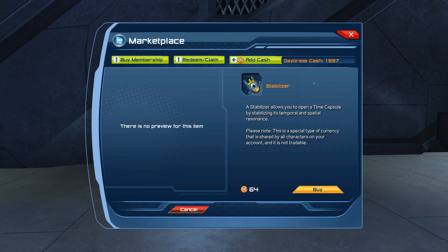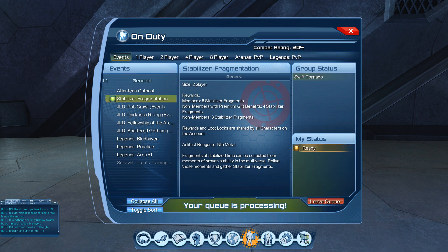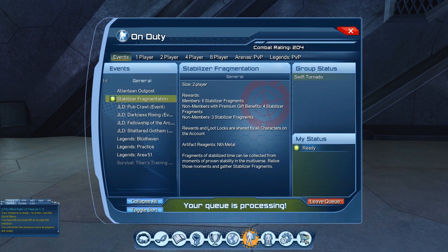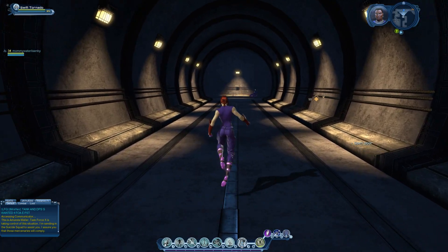We're going to queue up for the stabilizer instance and explain how it works. There are various enemies — a few will spawn, and after you kill them a boss will appear. It's quite easy and doesn't take too long. We're just going to check it out.